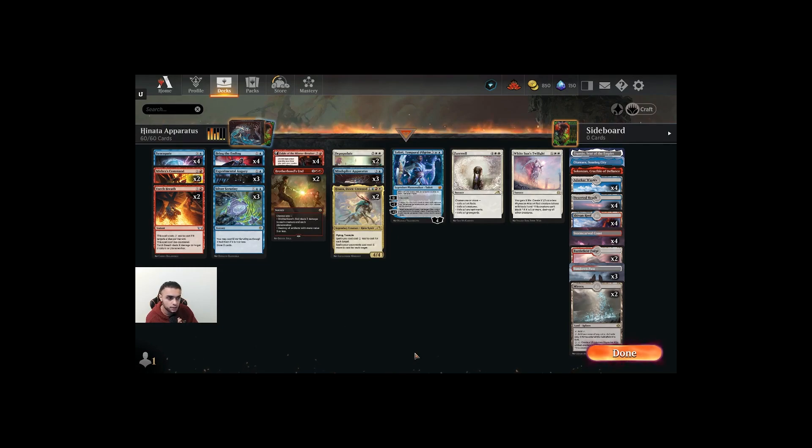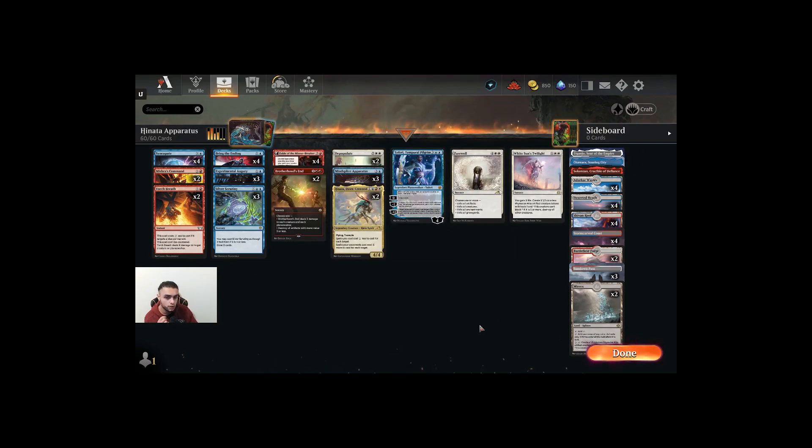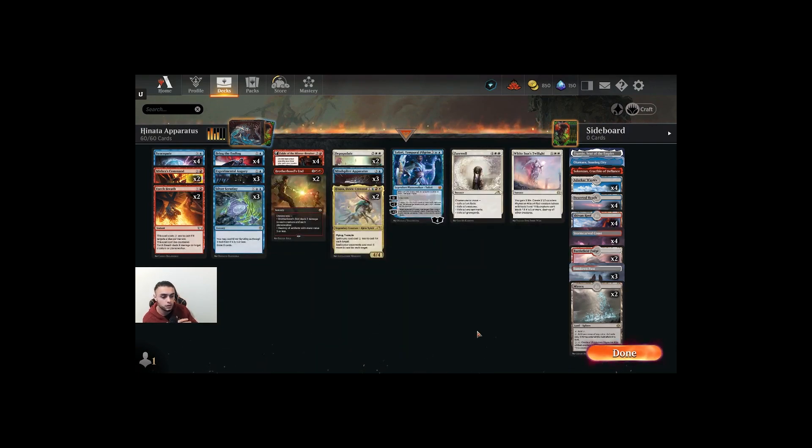Bring the Ending is here because we have Myricks and White Sun's Twilight — we're playing some sort of poison counter sub-theme within the deck. White Sun's Twilight can be our win con. In the late game when we have Myricks on the battlefield and multiple toxic creatures that have put poison counters on our opponent, Bring the Ending can be a very good counter spell.